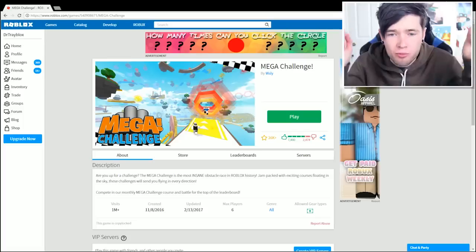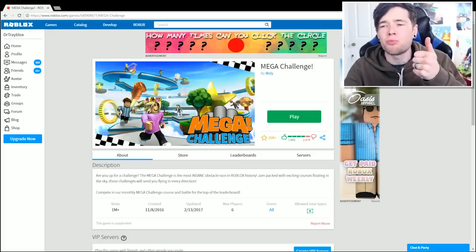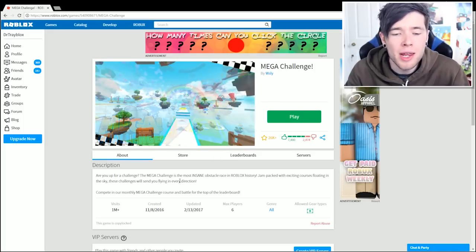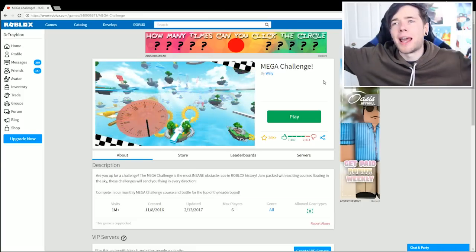Okay guys, today we've got a brand new Roblox game to play and this isn't just any new Roblox game. This one is fresh off the press by the creator of Roblox Deathrun, so you know it's going to be good. It's called Roblox Mega Challenge, which from the pictures looks absolutely insane. I'm pretty sure it's like Deathrun and the mega running game combined, and it claims to be the most insane obstacle race in Roblox history. Let's do this.